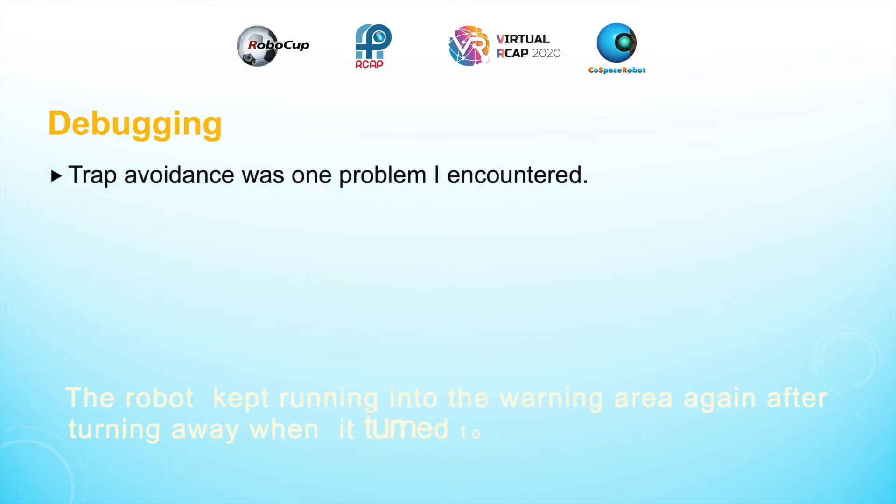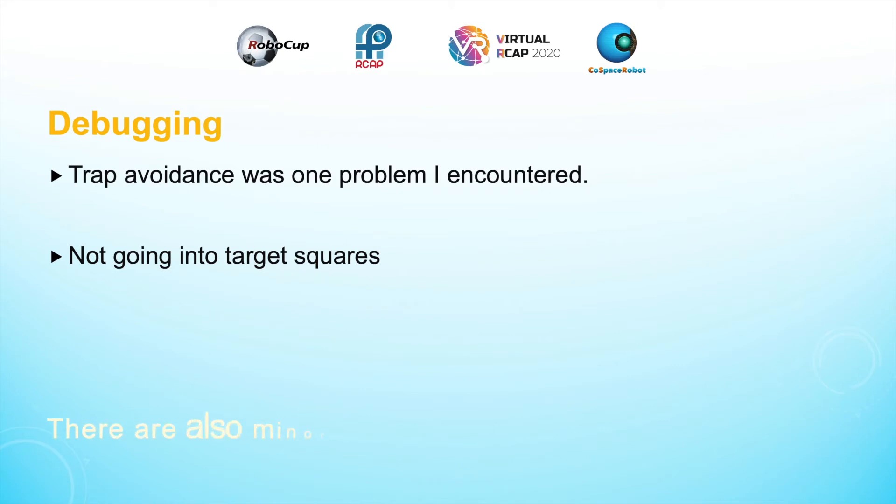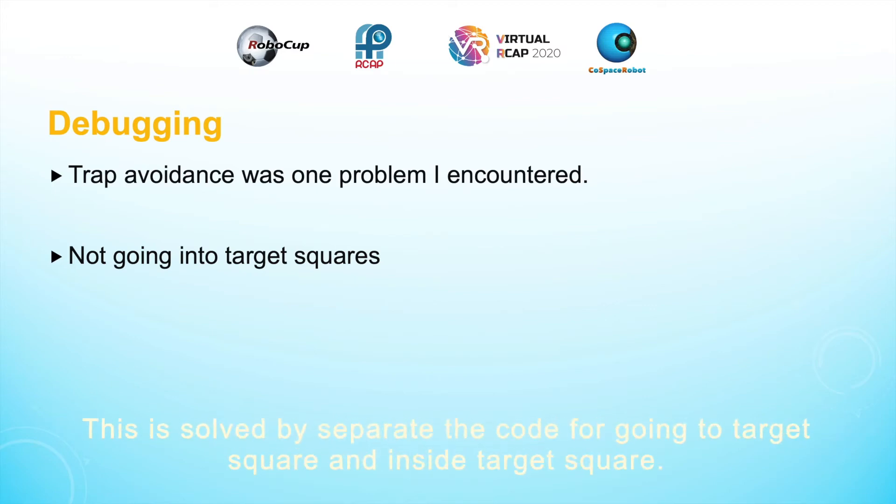The robot kept running into the warning area again after turning away when it turned back toward its targeted square. This is solved by disabling the target square for a few seconds. There are also minor problems, such as the robot not going into the target square, because once it touches the edge of it, the time spent in it is more than in other squares. This is solved by having separate code for going into the target square and for already being inside the target square.